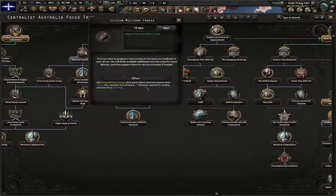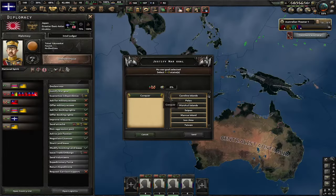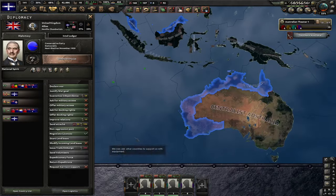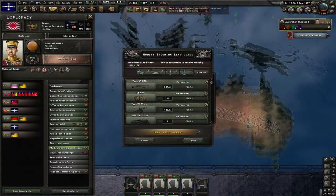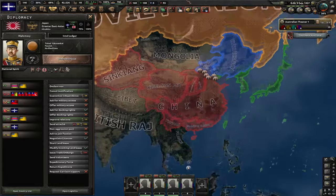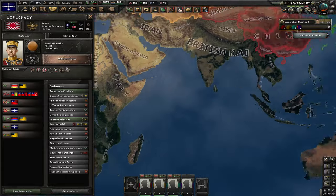The next focus is Citizen Military Forces, and let's go for radio. Let's cancel justification on Japan, then start it again — this time taking only 35 days. I think the UK is not gonna send much more land lease because I generated too much world tension, but it's all right. There's actually a second way you can reduce world tension: by joining the Japanese faction and then leaving and joining back every single day, getting like 0.5% a day. It's annoying, but actually more tension goes to Japan, not to you.